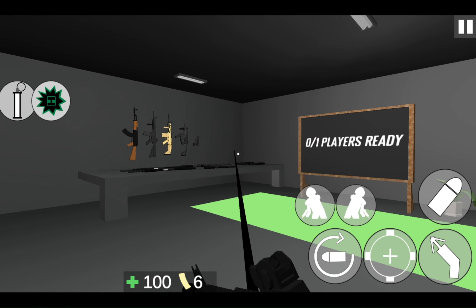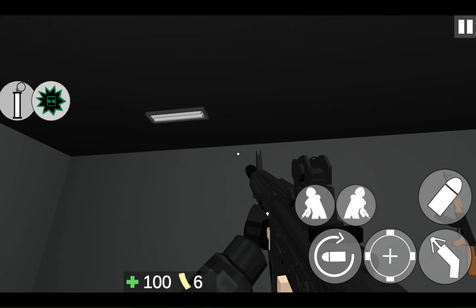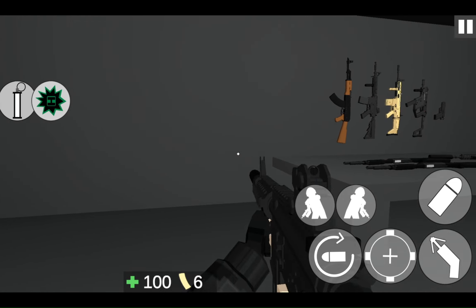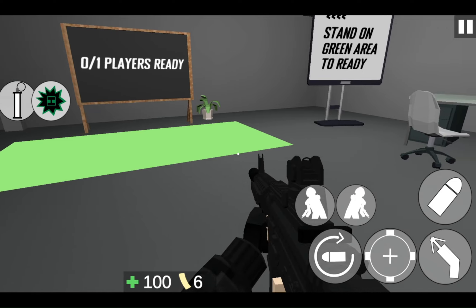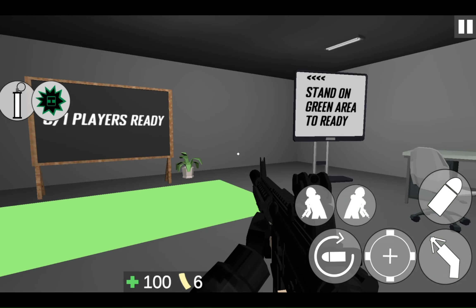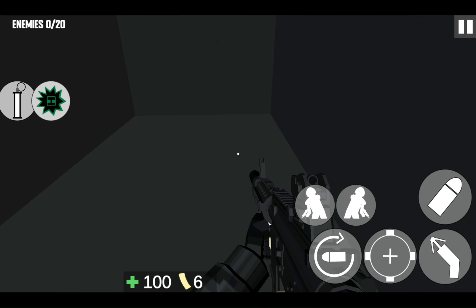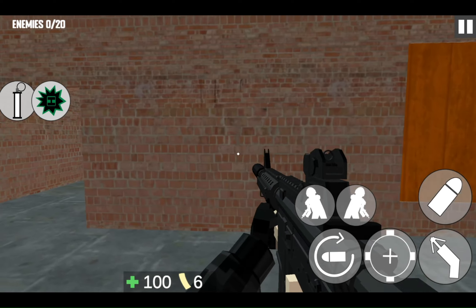I didn't use grapple at all. Why does grappling to something cause a giant shake — you shake the entire ground when you hit something with a grapple. Also, you can waste all your ammo and utilities in the ready room.